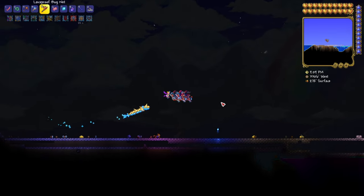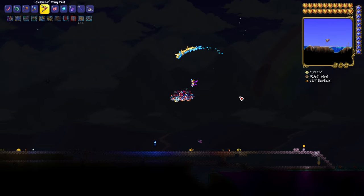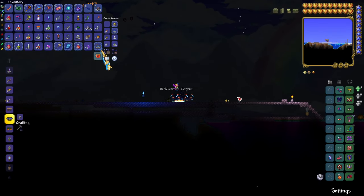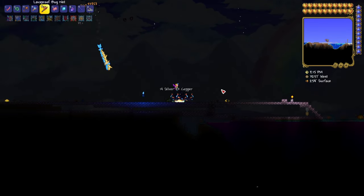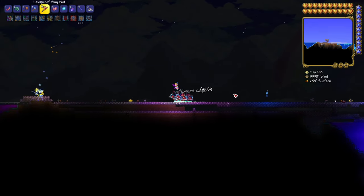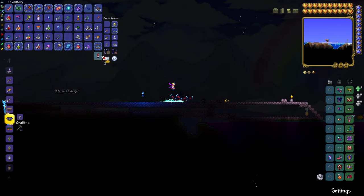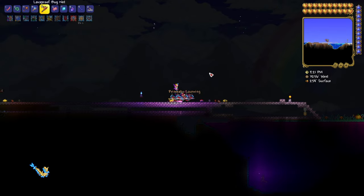Welcome back everybody, MC here with another video. Today I want to show you guys how to spawn and kill Empress of Light in Terraria. The first thing we're going to need is a Prismatic Lacewing Butterfly from the Hallowed Biome, and you capture that using pretty much just a normal net, but you have to allow it to spawn and try not to kill it by accident.